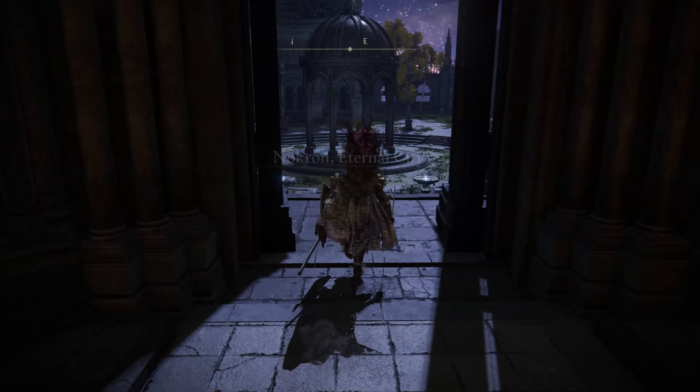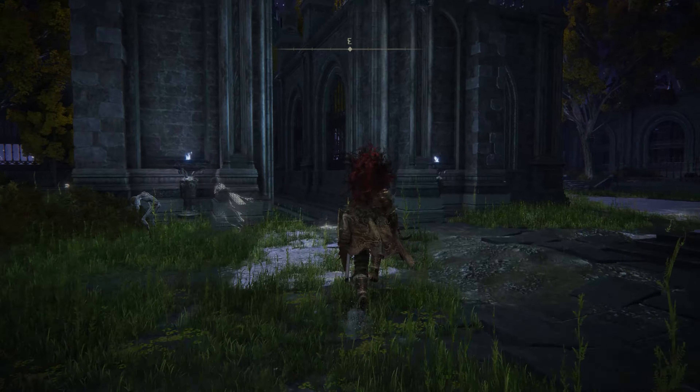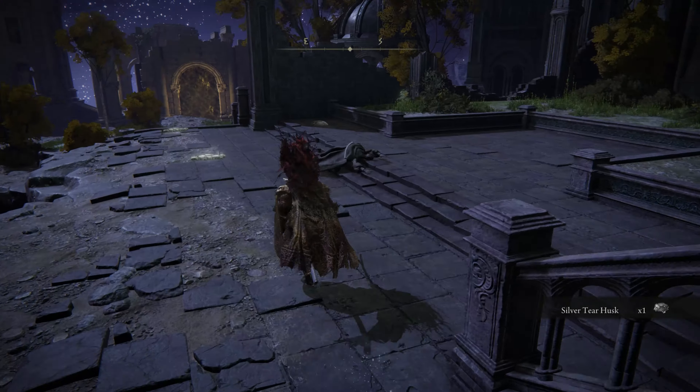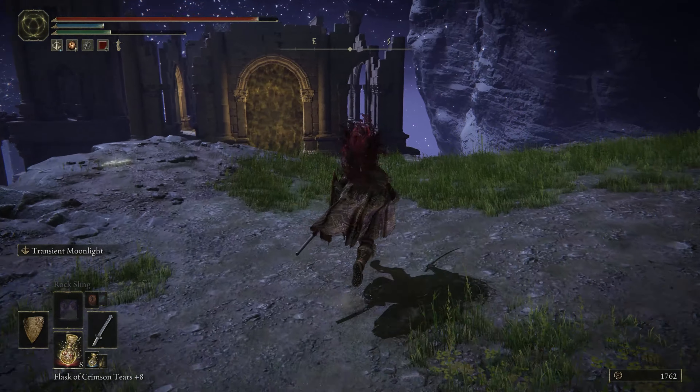After grabbing the Site of Grace, head out of the courtyard and over to a sort of alleyway. Take a right and keep going down where you're going to see a boss room in front of you. You need to take this boss down as well.